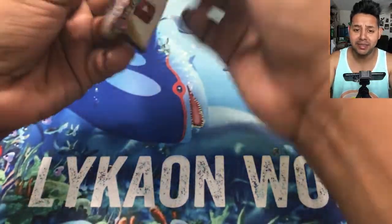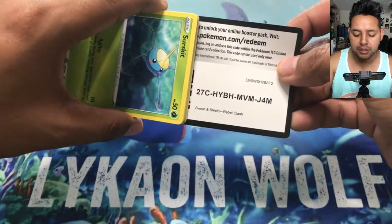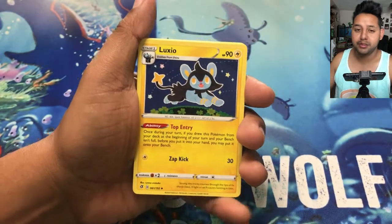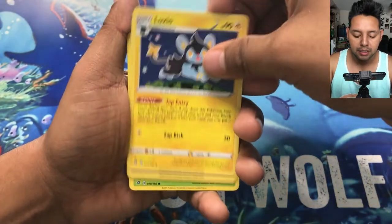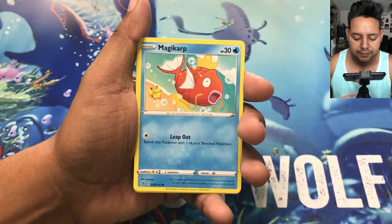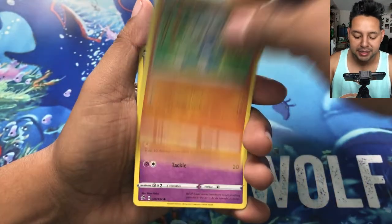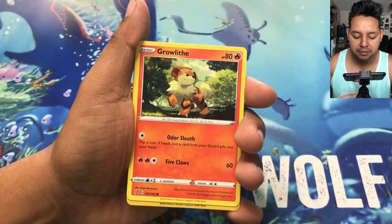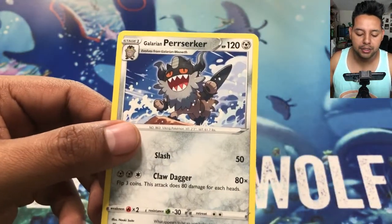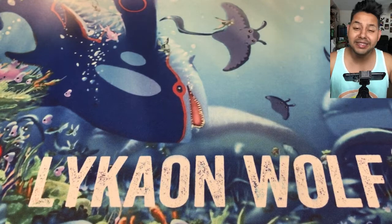Still looking for that Frostmoth. All this week is going to be Frostmoth hunting because Darkness of Ablaze should be coming out either this week when I'm posting or next week. Second pack: Luxio, Tranquil, Sirskitt, Comfey with Pikachu — that's a pretty cool looking card — Pelipper, Meditite, Creampuff, Growlithe, Meditite again as the reverse. And then our rare is Galarian Perserker.